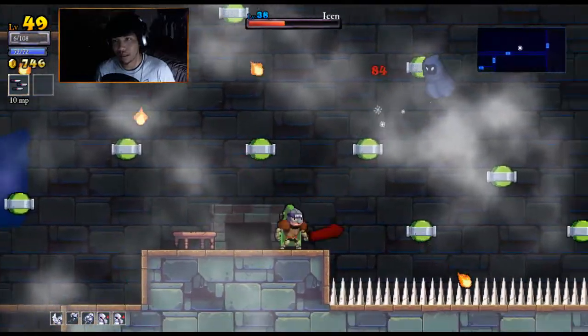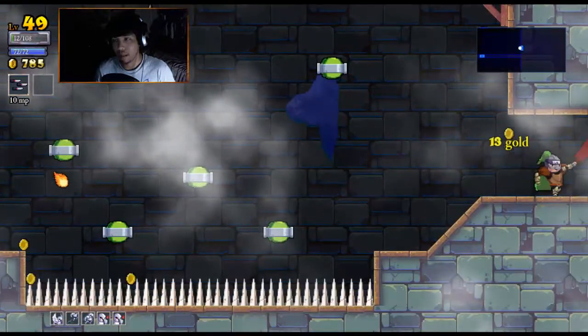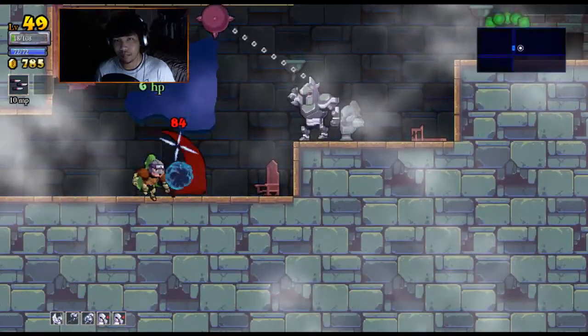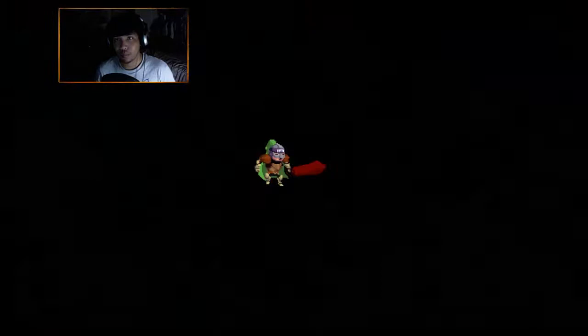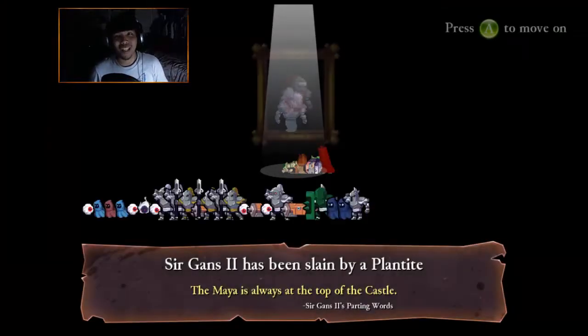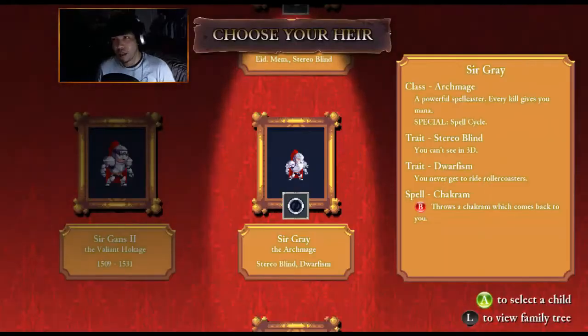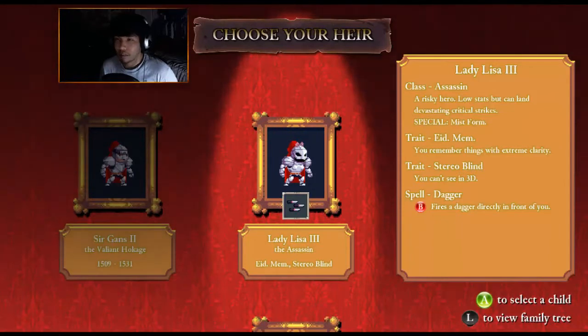We gotta — we shouldn't have to get hit. Let's just go find the boss so I can at least get a feel. Screw that. I need to increase my defenses a lot. Okay, let's get a new heir — Archmage, Assassin, and Assassin. Okay, two assassins.